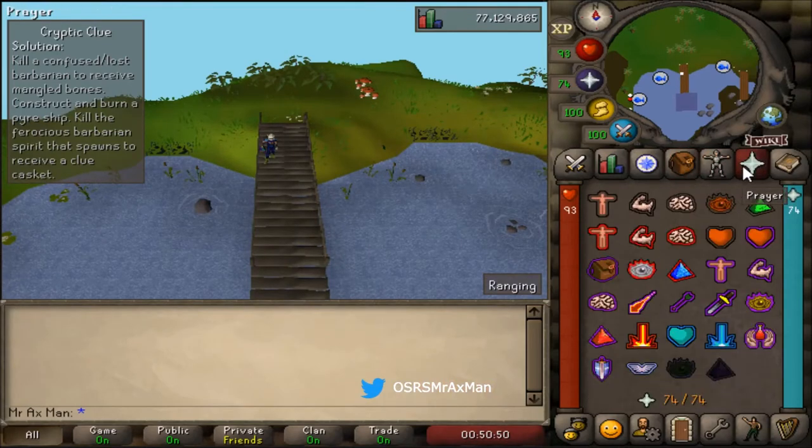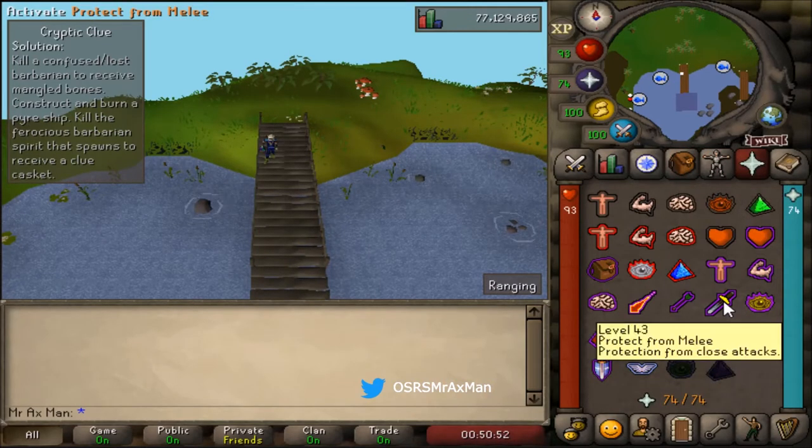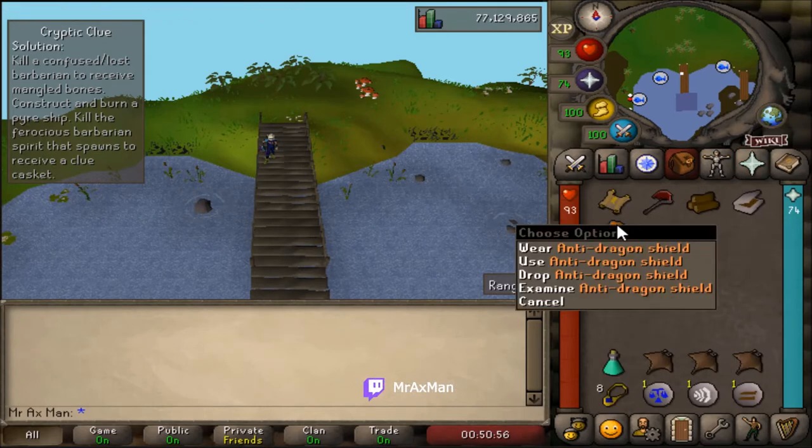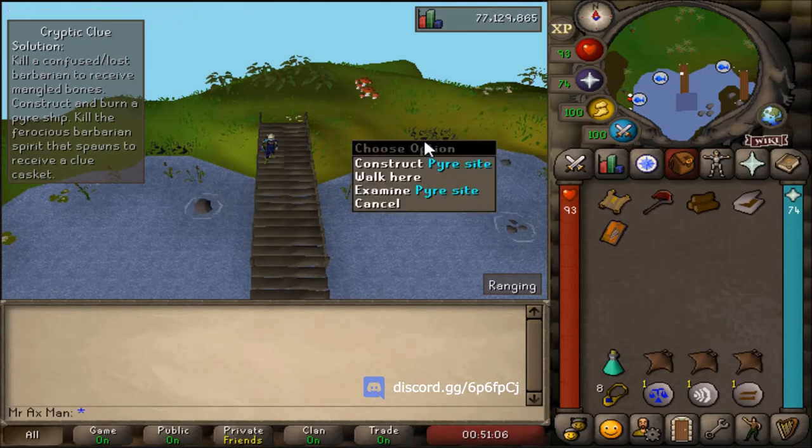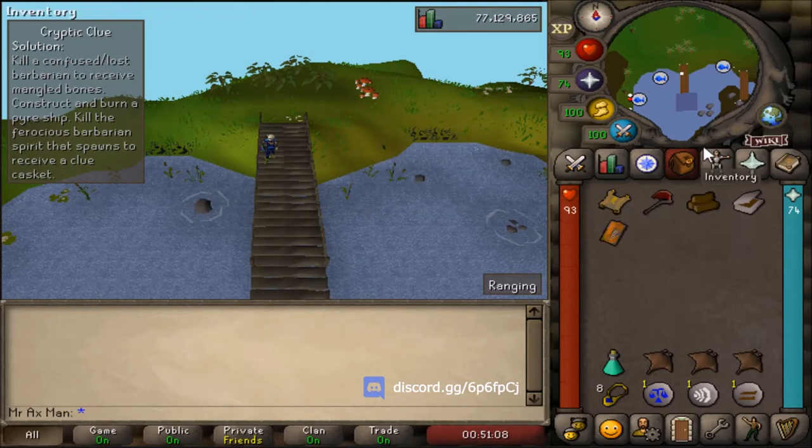Both NPCs are melee so if you have protect from melee you won't receive any damage. However, we are going to run by a couple of brutal green dragons, so if you're afraid to die bring some anti-dragon gear such as the shield, but you should be fine. We also need to create the pyre and that requires an axe, some logs, and a tinderbox.